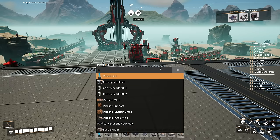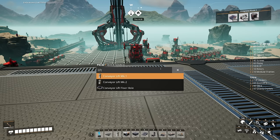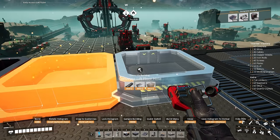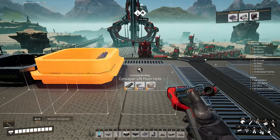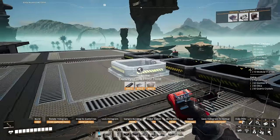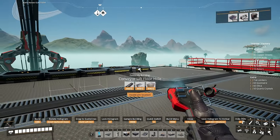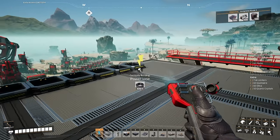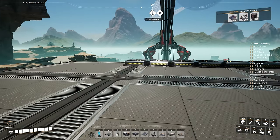For the entire starter factory, we are going to set up our conveyor lift holes here in the back. We'll have a total of about five iron lines of 120 coming in here, then we'll need two copper lines and one limestone line, followed by one line each of quick wire and quartz. We'll need three lifts on this floor marked two with the arrow coming out this way, and we'll also take a copper and a concrete.